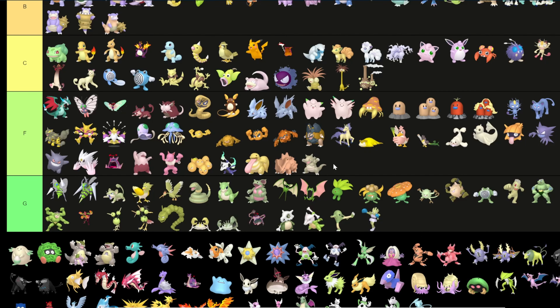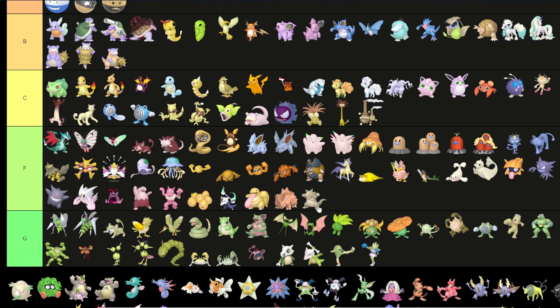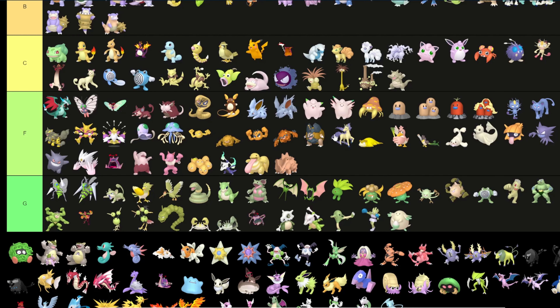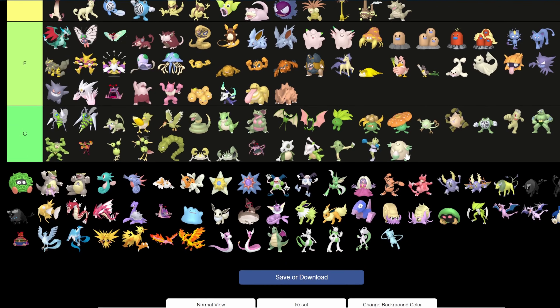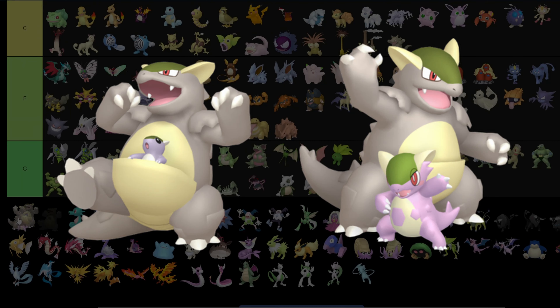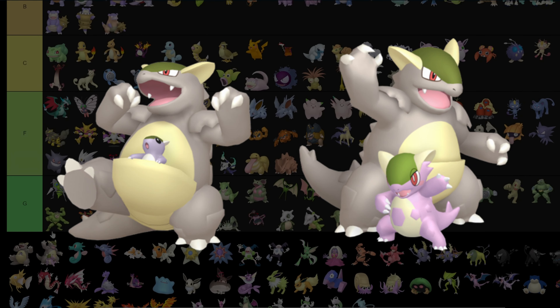Rhyhorn and Rhydon: F tier — the gray looks great for the regular form and these are ugly. Actually I'll put Rhydon in C because Rhydon isn't as bad. Chansey: I'm gonna put it in green tier — it is slightly more green than Clefairy and Clefable. Tangela also green tier.